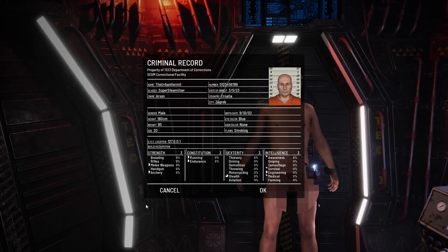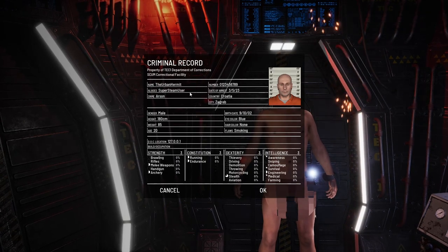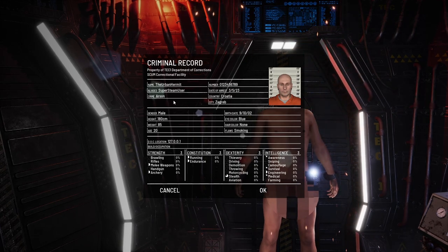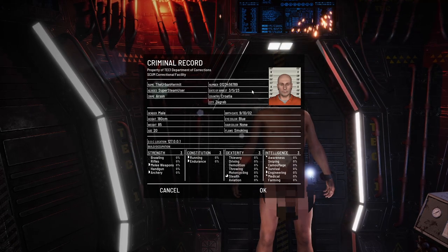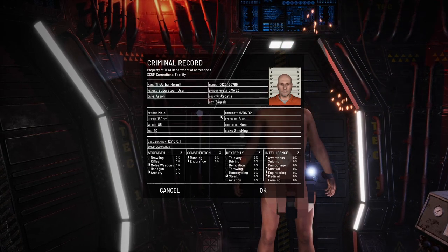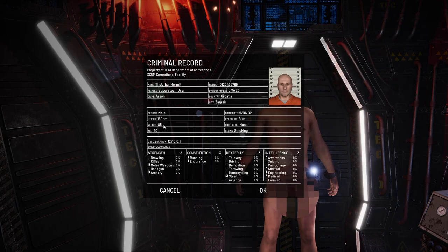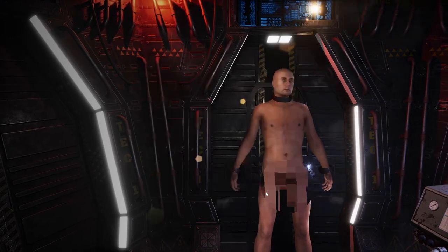You get a nice little cutscene rundown: property of Tech One Department of Corrections, SCUM Correctional Facility, with your name and alias. My crime is listed as arson — it'd be nice to see different crimes each time. It shows today's date in American format, which is just backwards. Your birthday, eye color, hair color, age 20, height 180 centimeters — a full rundown of your skill set — then you're thrown into the world.